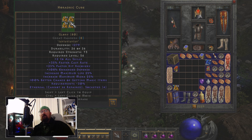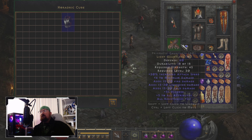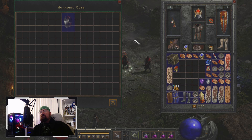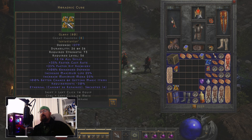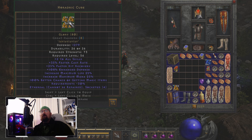Plus two to all skills, we've got 35% faster cast rate, which is going to be awesome on my Sorceress. The unique I'm wearing right now — Serendipity — gives one to all skills and only 30% faster cast rate, but you could find and use it until you can make this one because it's pretty much the same thing. The only thing I wish Glory had that Serendipity does is that 5% experience gained, because I am trying to level up as fast as possible.